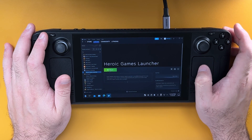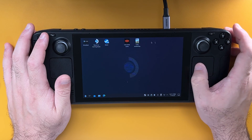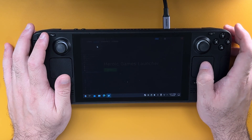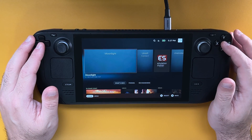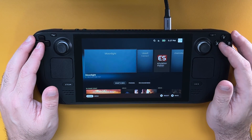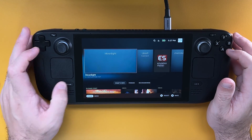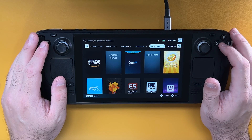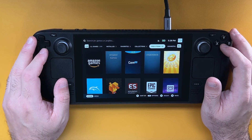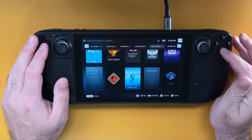Now that we know it's in our Steam library, we can go back to gaming mode. Close Steam and return to gaming mode. Now we're back in gaming mode, which means we can go and find Heroic Games Launcher and start looking into downloading the game. Tap the Steam button, go into your library, and under the non-Steam tab go and find Heroic Games Launcher, which is right here.